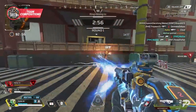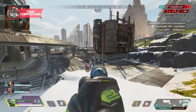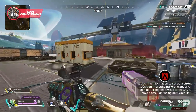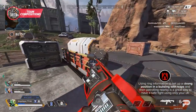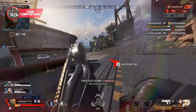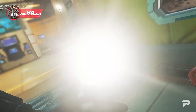Caustic should always have a gold backpack in any team comp without a Lifeline or Gibraltar, since his gas allows for easy safe rezzes - he should be the main teammate picking up knocked players. Using ring information to set up a strong position in a building with traps and then patrolling nearby is a great way to have a safe fight. As soon as it gets unsafe, retreat to your building or wipe the team quickly. This can also be done more effectively with a Rev-Octane combo as your other teammates.